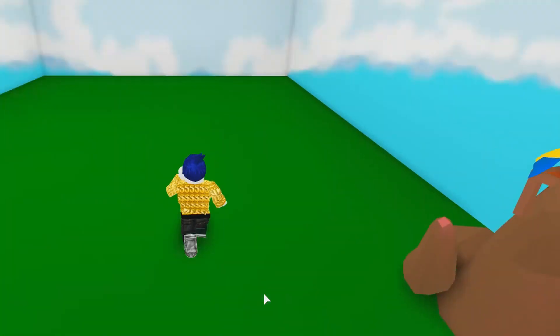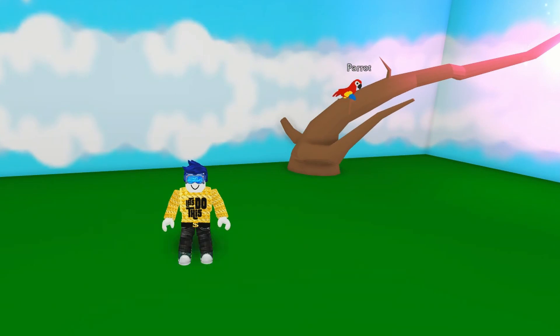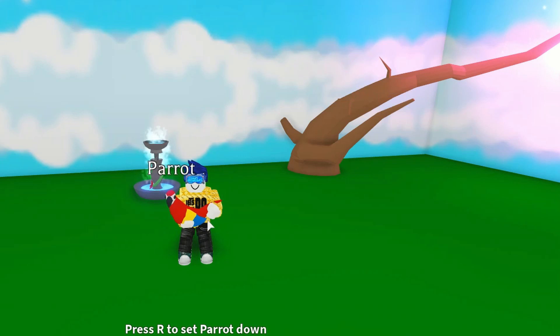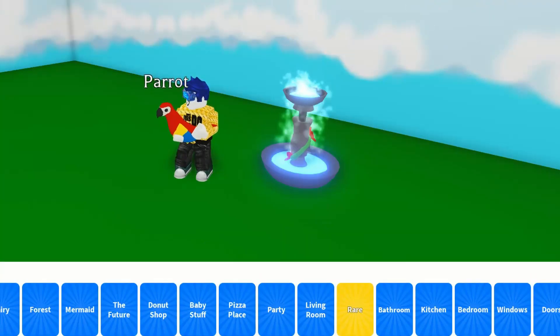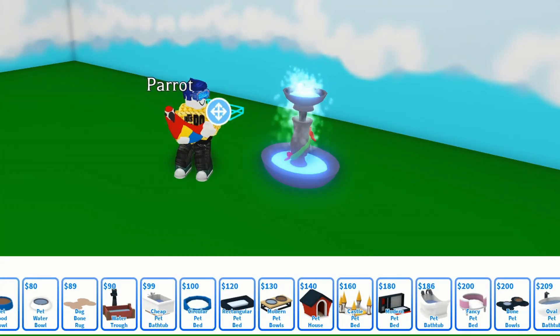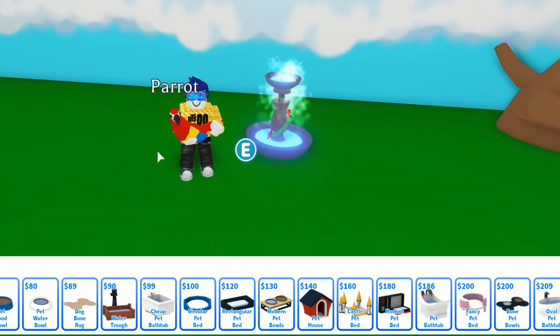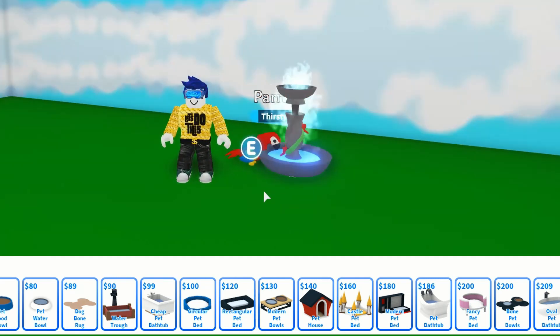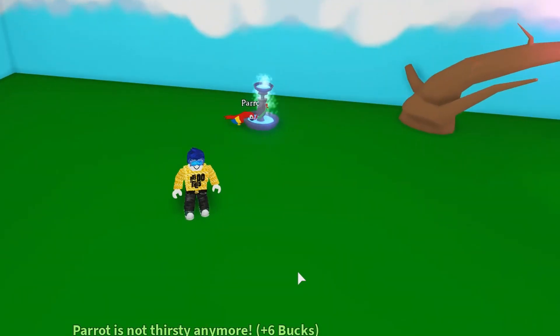Now we're going to do another simple little hack — the birdbath. The birdbath is under the forest section. The problem is birds don't actually drink from it, so we can fix that by grabbing a water bowl from the pet section and just popping it into the middle. It's nicely hidden away, and now our parrot can have a little drink and it looks like it's actually drinking from the birdbath.